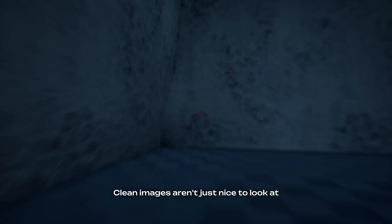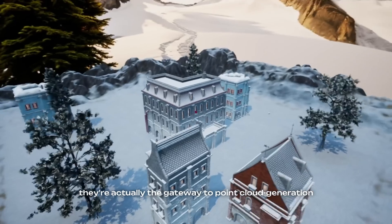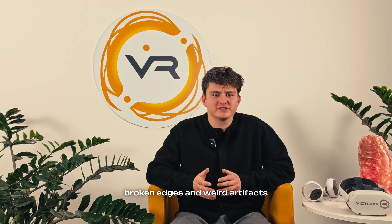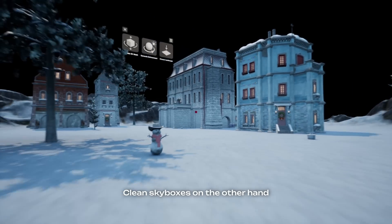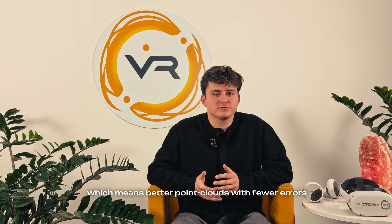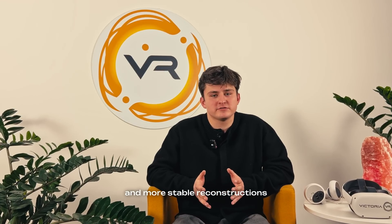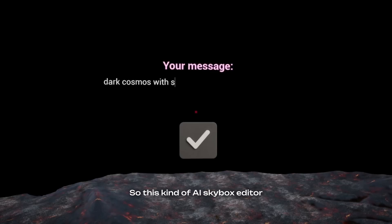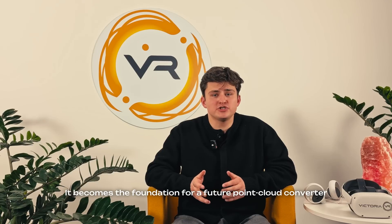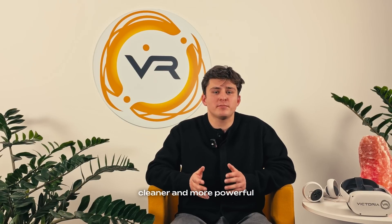Clean images aren't just nice to look at — they're actually the gateway to point cloud generation. Gaussian splatting absolutely hates noise, misalignment, broken edges, and weird artifacts. Clean skyboxes, on the other hand, produce cleaner depth maps, which means better point clouds with fewer errors and more stable reconstructions. So this kind of AI skybox editor isn't just a convenience tool — it becomes the foundation for a future point cloud converter, a step towards faster, cleaner, and more powerful 3D workflow inside Victoria VR.